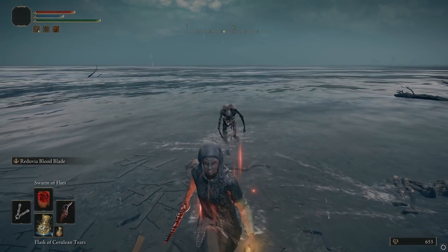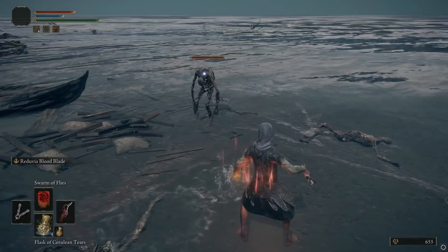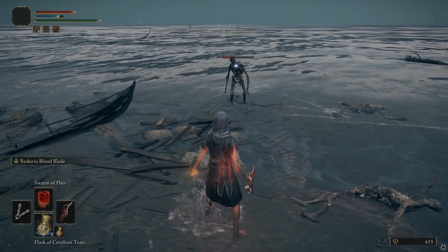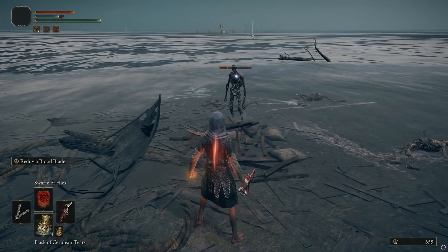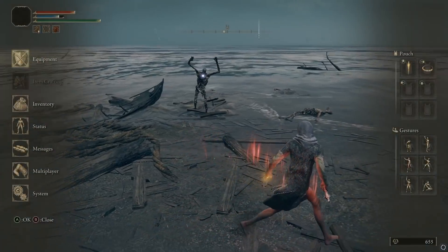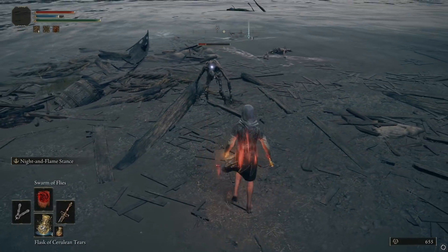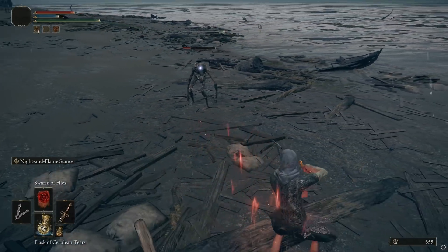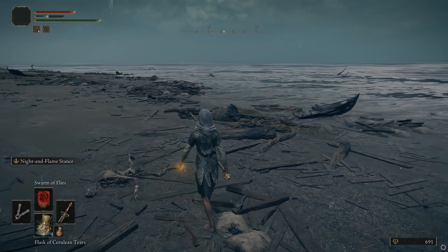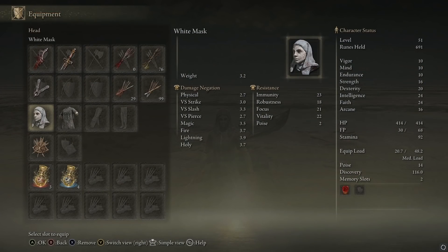You can see at the top left I have a buff, and that'll last about 20 seconds. I just need a blood loss to proc relatively near me — probably within 10 to 20 meters — and after that procs I'm set. Interestingly, I can even swap weapons after getting the buff, since it's tied to the mask, not the weapon. So I could use a blood weapon to get the buff, swap to a completely different weapon, and still do more damage with any ability.